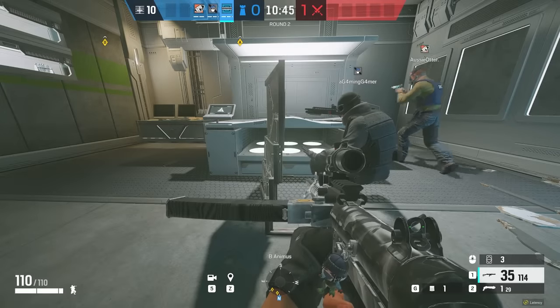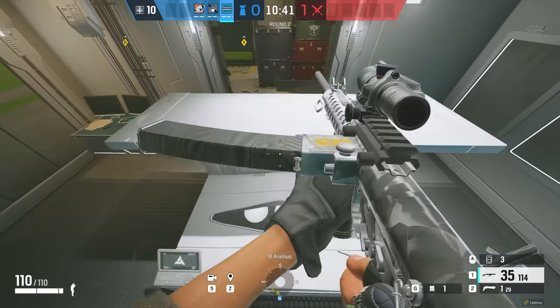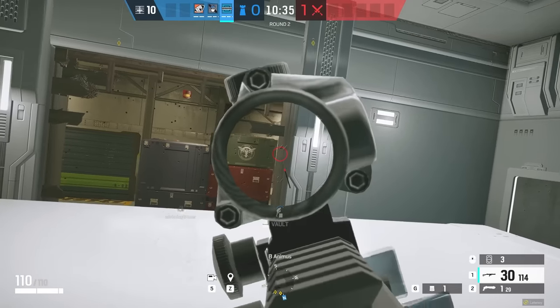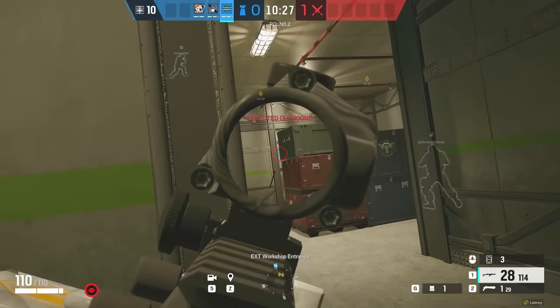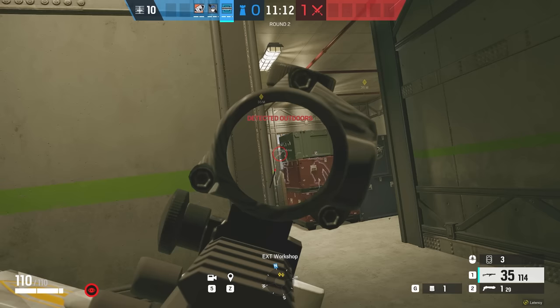A really simple but really effective one is down in Animus, down in the basement. This is the single wall that goes outside you can reinforce. Just simply standing on the counter, you can kind of Call of Duty head glitch over the edge, and even see people coming down from that west side. It's just one of those off angles — it's going to get you the first shot, and as long as you're relatively accurate, you should be able to get the kill.